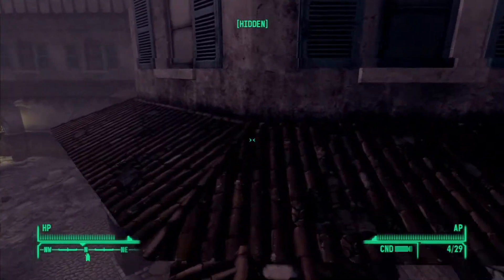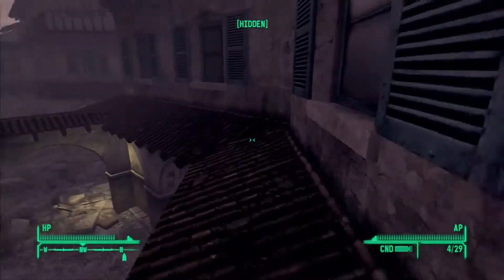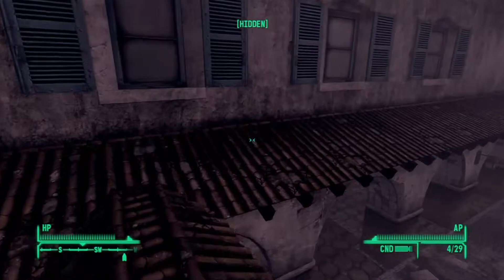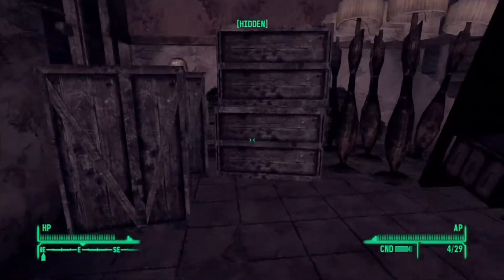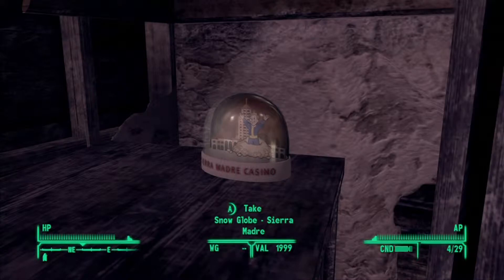You will find it on your shelf — I'll show you at the very end of the video. For now, this is the Dead Money walkthrough straight from Salida del Sol North's entrance. If you just follow my path exactly, it will take you to the snow globe. It's actually near one of Dean's secret stashes. We just posted a guide for Dean's secret stashes as well.